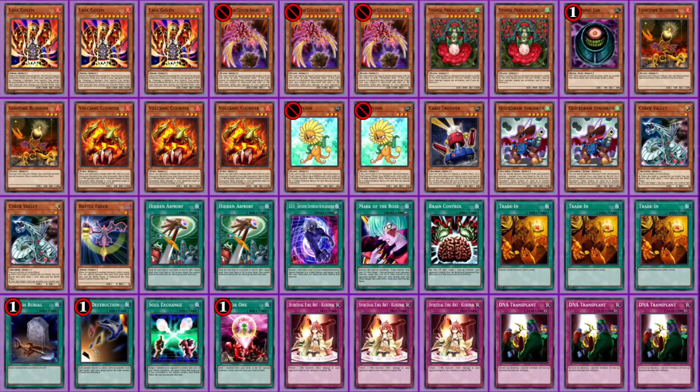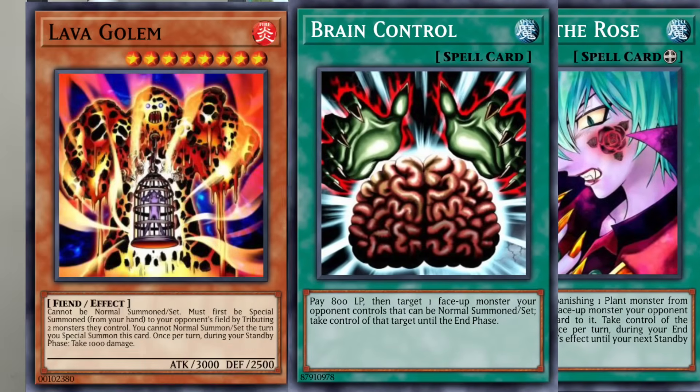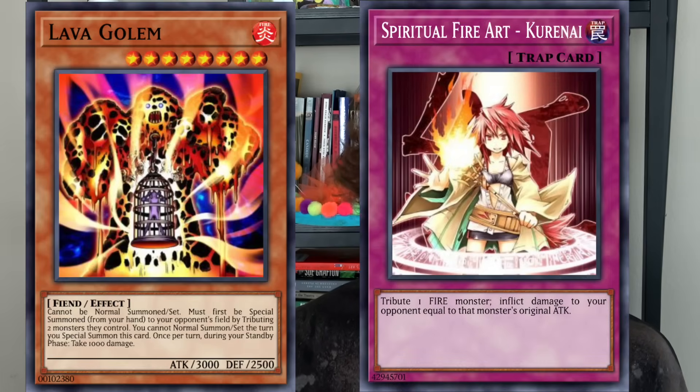Here is the deck list I have created to fulfill this dream — it is Amaryllis burn, emphasis on burn. The key card in this deck is probably Lava Golem. You tribute your opponent's two monsters to summon Lava Golem, then use Mark of the Rose or Brain Control to steal it, attack your opponent for 3000 damage, then use Spiritual Fire Art Kurenai to tribute that Lava Golem and inflict 3000 burn damage. Or let Mark of the Rose resolve and give your opponent back the Lava Golem to deal the final 1000 burn in their standby phase.